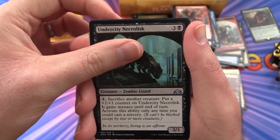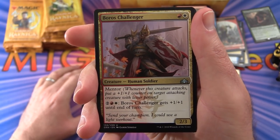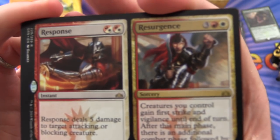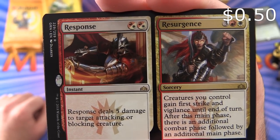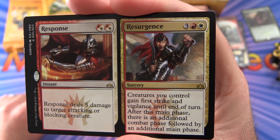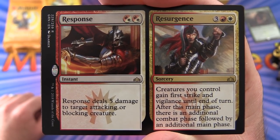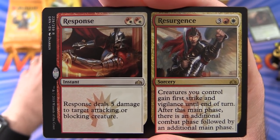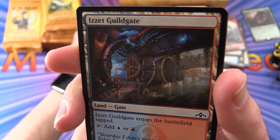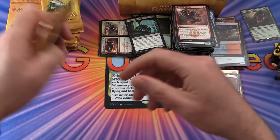Next pack: Undercity Necrolisk — Zombie Lizard, that's a new one! Zombie Lizard Tribal will probably be a thing now. Boros Challenger, Okran Assassin. Rare is Response // Resurgence: Response deals 5 damage to target attacking or blocking creature; Resurgence is a sorcery for 5 — creatures you control gain first strike and vigilance until end of turn, then after this main phase there's an additional combat phase followed by an additional main phase. An Izzet Guildgate and more Bird Illusions.